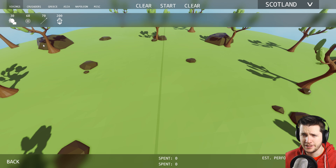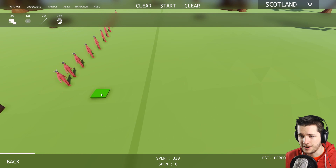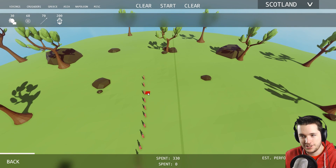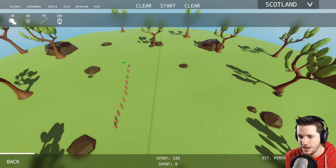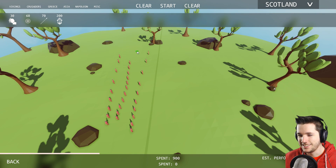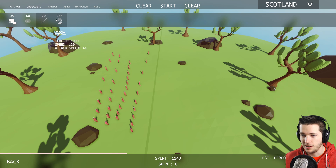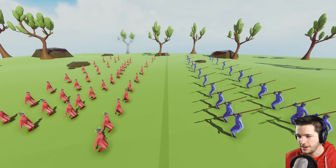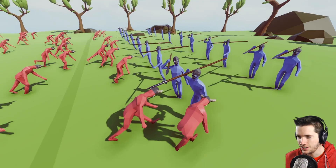They also show how much you've spent and the estimated performance impact. With my new computer we should be able to handle something pretty high. We're gonna run through some of the new units, fight them one-on-one, just get a little taste. These guys are brand new — the Vikings got head butters. They basically have little Viking helmets and I imagine they're just gonna headbutt people. We're gonna do spear throwers versus head butters.